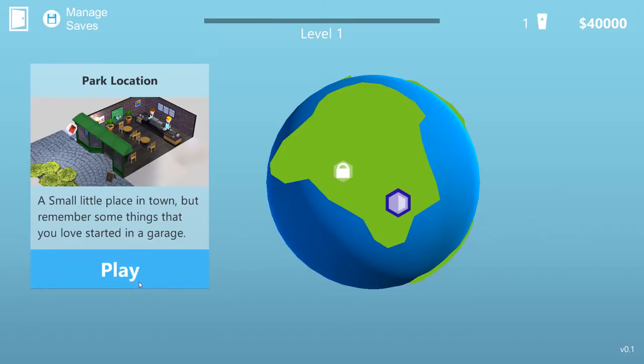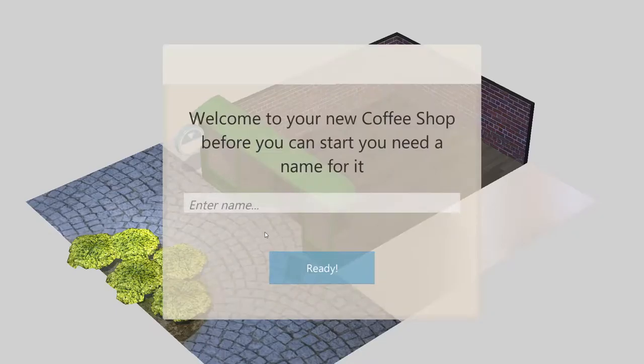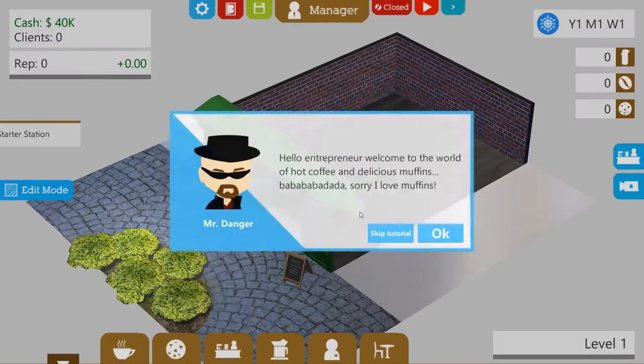Here we go — we get to start down here, a small little place in town. But remember, some things that you love started in a garage. Am I selling coffee from a garage? Is that a thing? The screen's loading. Welcome to your new coffee shop — before you start, you need a name for it. Scott Dog Coffee... Scott Dog Cough... it's a Russian coffee shop. We'll choose a little logo that looks like a dog.